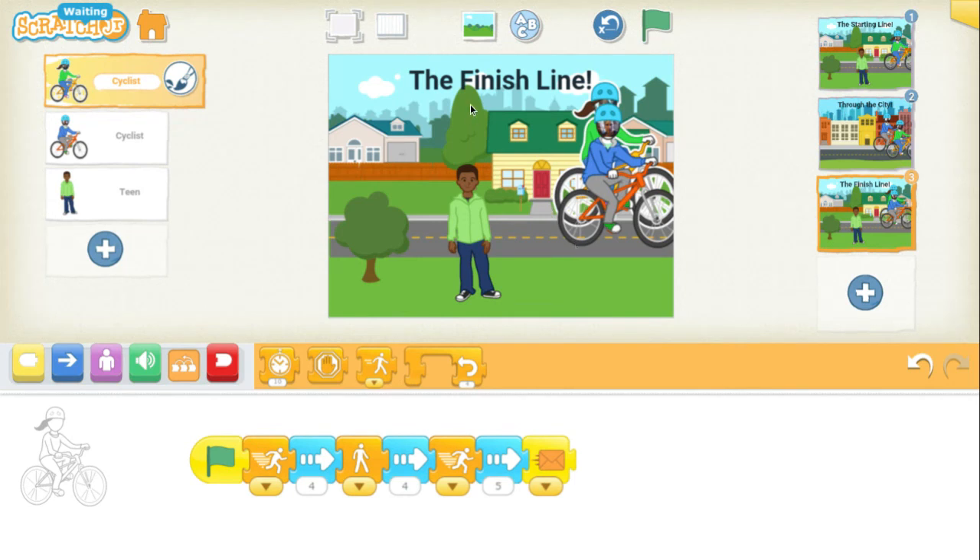The speed blocks are really a fun way to make a race. You can choose two characters and try to see if you can have them race by speeding up and slowing down, and then you can decide who will win the race. I hope you found this useful!